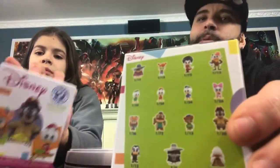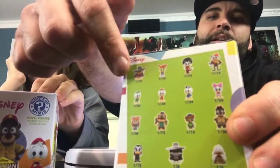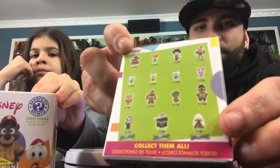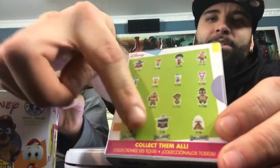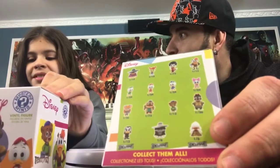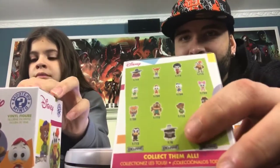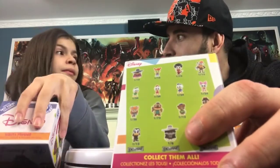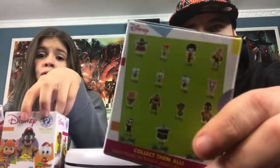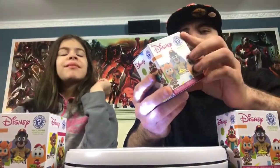And I want to get — because I was a fan of Darkwing Duck, which is up here — I want to try to get an exclusive. There are two exclusives on the bottom that I want to get. I want to get Scrooge McDuck swimming in his money, and I think that's Negaduck, which is the evil Darkwing Duck. So let's start opening, Ileana.